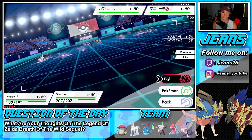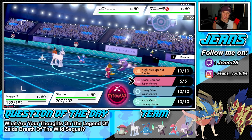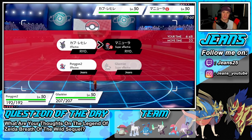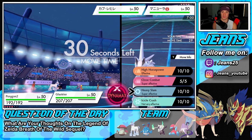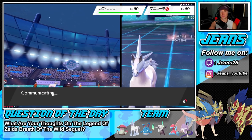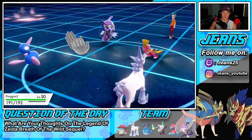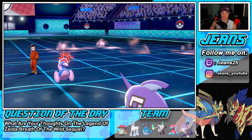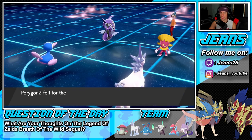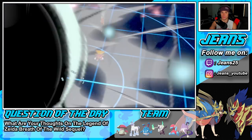I'll go for Trick Room but I realize I don't have Protect on Porygon2. I'll go for Heavy Slam instead onto the Weavile — probably trigger its Sash. There comes the Fake Out as I expected, and the Taunt is coming as well. That's fine — he Taunts me, there goes my Heavy Slam and we're bringing down the Sash.